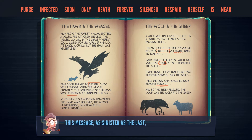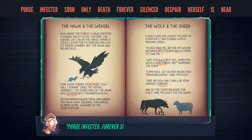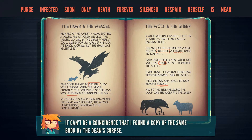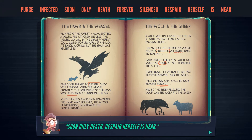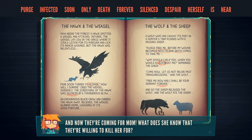This message, as sinister as the last, sent Jenny's analytical mind into overdrive. Is the man in black sending these messages? Purge infected. Forever silenced. Could that have something to do with Dean Strasbury? It can't be a coincidence that I found a copy of the same book by the Dean's corpse. Maybe he was involved. But how are they connected? Soon only death. Despair herself is near. And now they're coming for my mom. What does she know that they're willing to kill her for?